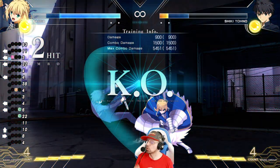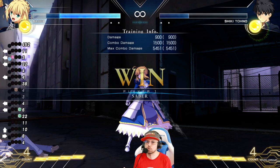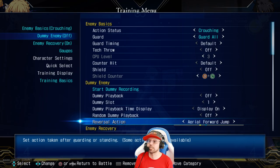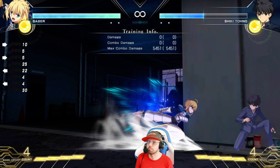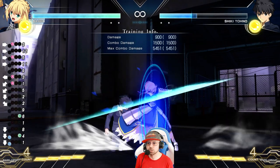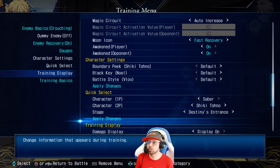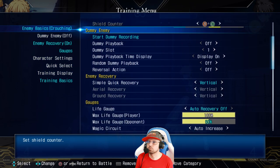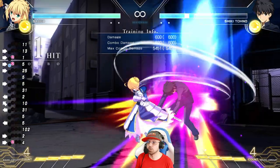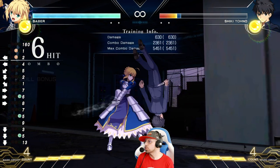If they shield, they're leaving themselves vulnerable — just like that. Really useful technique, try it out. This is one of the simpler option selects, not as powerful as the previous one. Typically if they get clipped by this, you can go for a block string and try to mix them up, or just take the hit if they actually get hit. If they get clipped it's going to be as if you just did a regular string, and you keep the combo going.